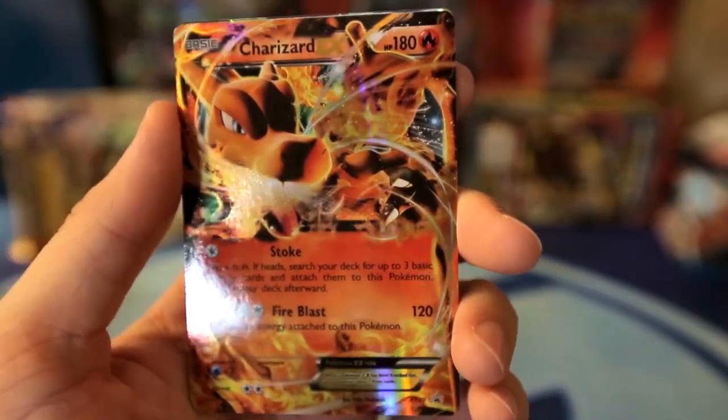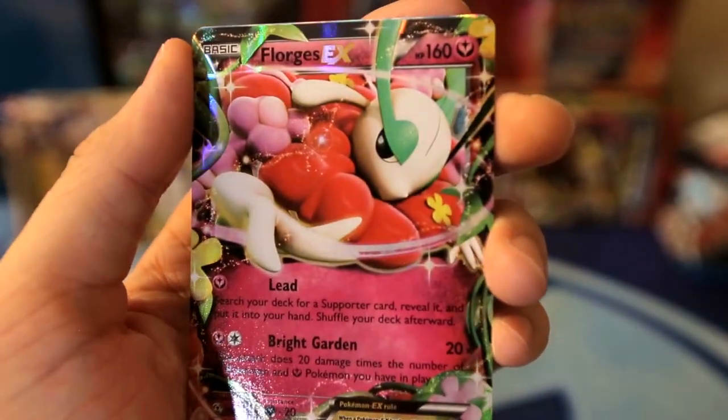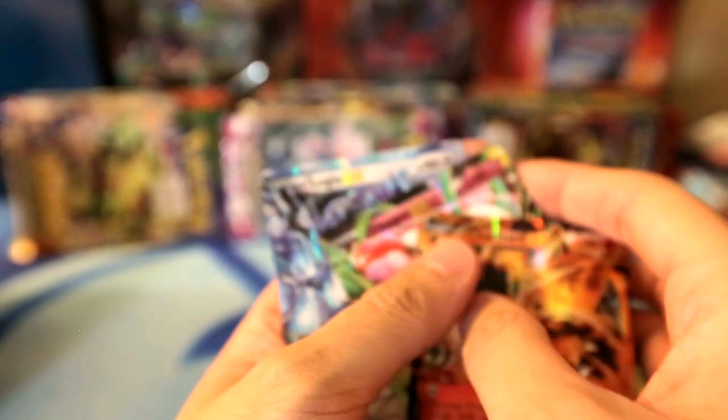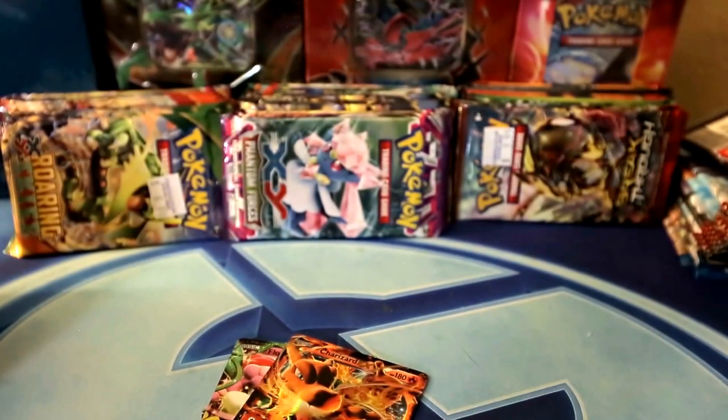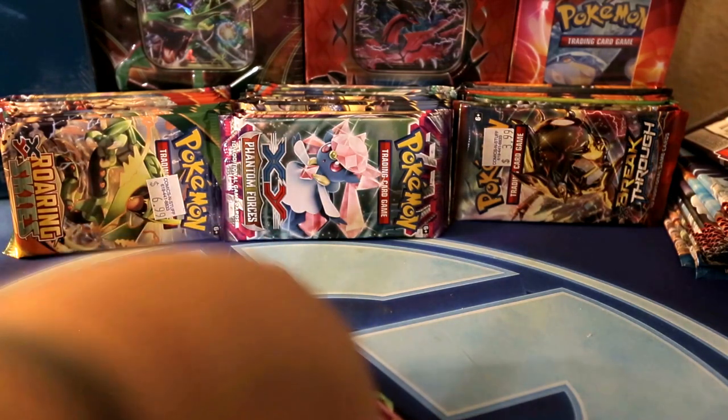Let's recap, guys - this is amazing. So we got the Charizard as the promo - pretty sick. This tin is amazing. We got a Charizard EX, then we popped the Florges EX, and then we got a Lugia EX. That's crazy. Four packs, three EXs. I cannot complain about that, guys. I had not been hitting any of the EXs, and then BAM - three of them in one tin. So crazy.